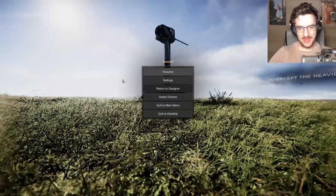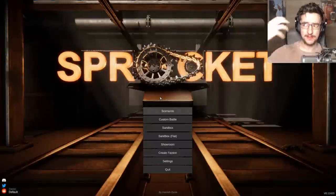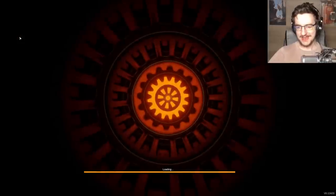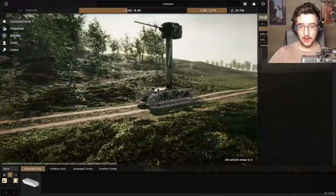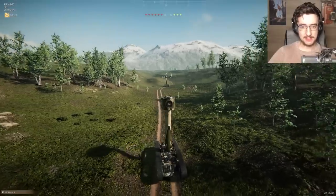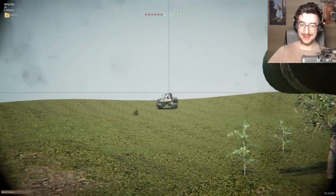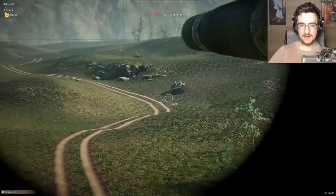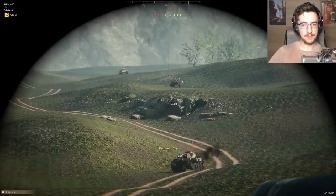We're gonna go back to the missions and do the other interwar mission — the ambush. This one is not suited for this tank because the enemy spawns are all around us and we have 10 millimeters of armor, so that sucks. But we can turn our gun around, aim it toward the enemy, and kill them. Us having a really big column is not really an advantage on this map.